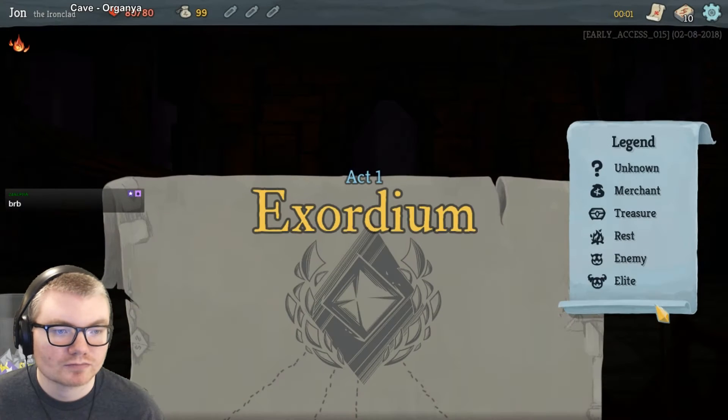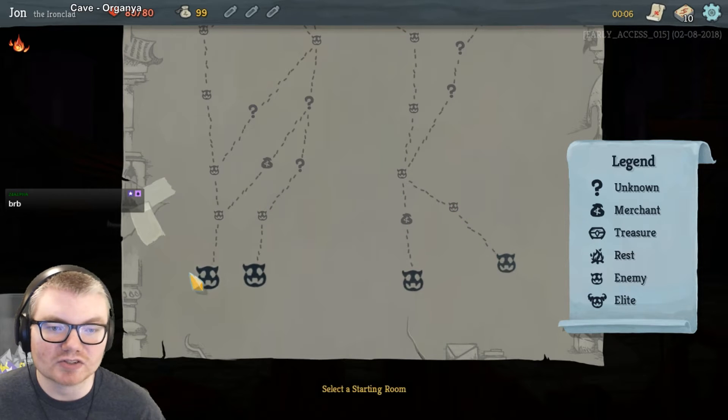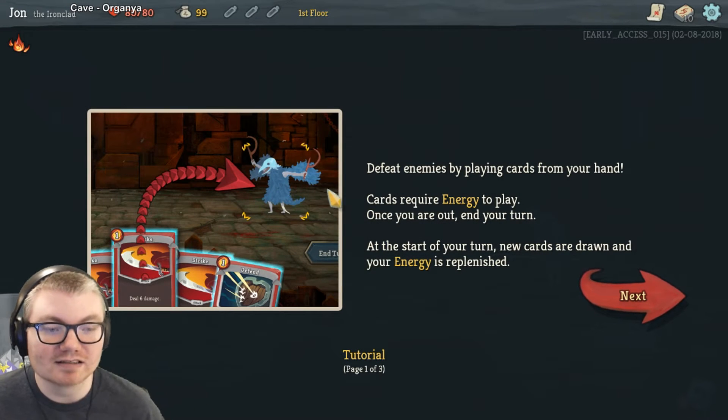We can select a starting room. If we choose this one, we're going to have lots of enemies. If we choose this one, we get a merchant right off the bat, which would probably be useful to us. However, I don't know how the system works exactly, but we probably have to kill enemies to get gold to even spend at the merchant. So let's go to this path, then we'll go to the merchant — that way we get two enemies in a row. I have no idea what this is going to be like, but I'm excited to try it out.